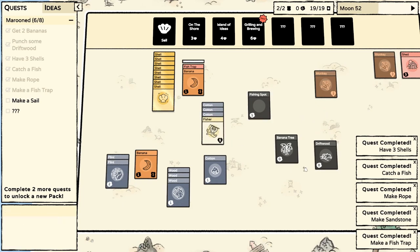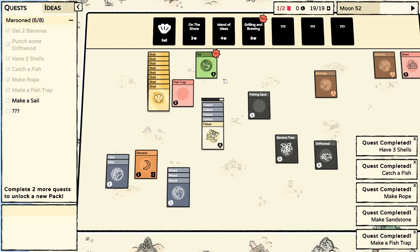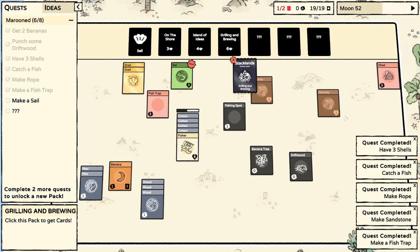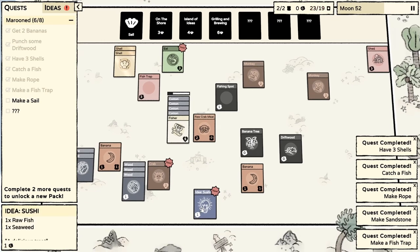We got our last bit of cotton - I thought it was three cotton but it's apparently four cotton to make. We have an eel, which is probably going to be for selling rather than food. What I should do is take six of these and get into grilling, because then maybe we can make some edible food out of the raw fish and seaweed. I'm not sure how to get seaweed - is it just on the shore?